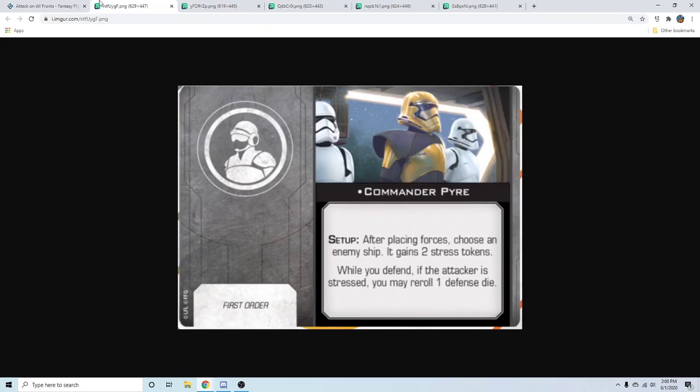After placing forces, choose an enemy ship and assign it two stress tokens. While you defend, if the attacker is stressed you may reroll one defense die. I don't think this one's going to be too good, however if they do have Phasma to work with as well — the Epsilon carries three crew — you could put them both on there to try and capitalize on Pyre.